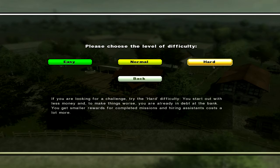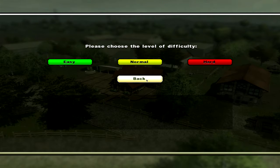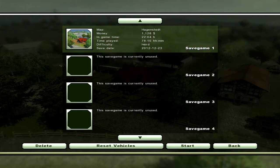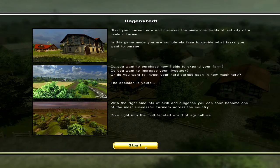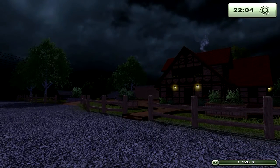So in summary, Hard mode has a huge starting loan, hiring workers costs a lot more, and crops are worth a lot less. My game is in Hard mode so everything you see will reflect Hard mode prices. Implements, tractors, front loaders, and everything in the shop cost the same regardless of difficulty.